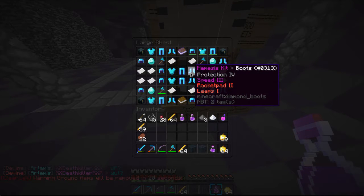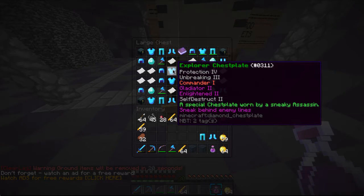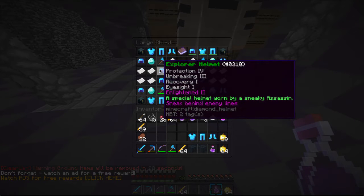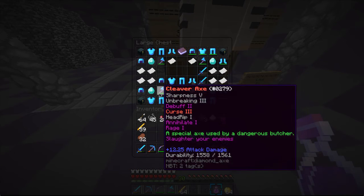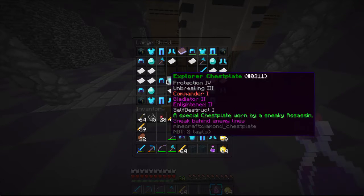Here we go! Leaps 1, Rocket Pad 2, Speed, Enlightened. Oh my goodness, look at this stuff he got me. Commander, Guardian, Enlightened, Self Destruct. Oh my goodness. Cleaver axe - that is crazy! So I wonder if there's a cleaver kit in here. It's just the axe.